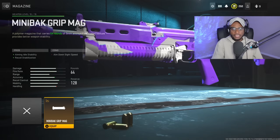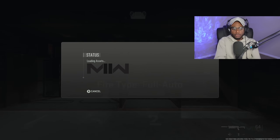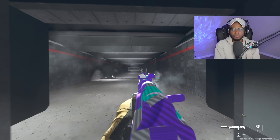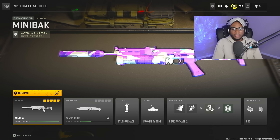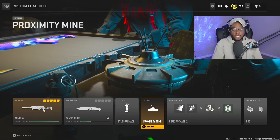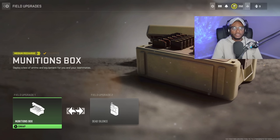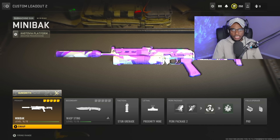We're also going to rock the Minibak grip, which acts as a foregrip giving increased aim idle stability and smoother recoil with recoil stabilization — though unfortunately we cannot tune this attachment. Once all attachments are equipped, this weapon has quick ADS and very low recoil. The build is combat knife, stun grenade, proximity mine, with Double Time, Scavenger, Resupply, and Quick Fix perks, plus munitions box and dead silence. The Minibak is an absolute monster — give it a try.